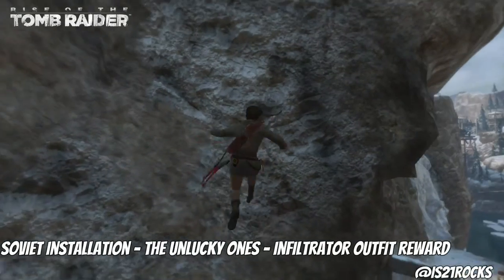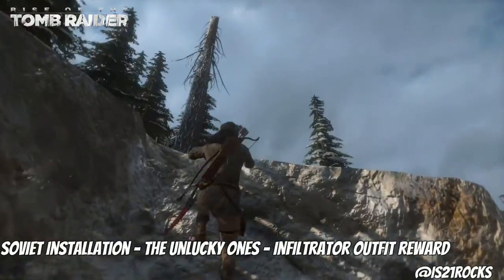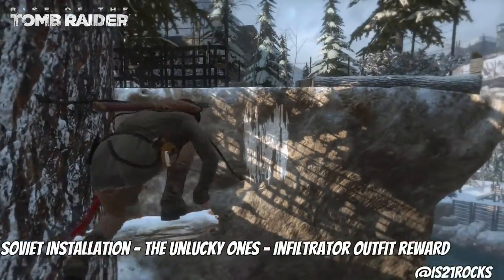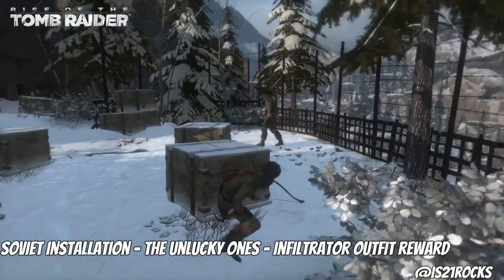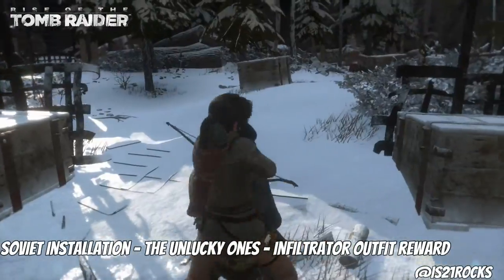I did the Unlucky Ones mission and it worked — I didn't have a problem. It just went through. I finished it and moved on to another mission. Then I started another campaign, which is the one you guys are seeing now, because I was curious if the bug would happen again — and it didn't. So what you guys are actually watching here is my fourth saved file, to allow me to show you how to finish the Unlucky Ones.